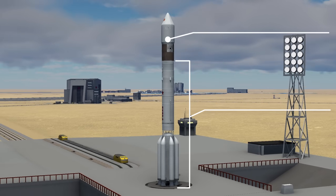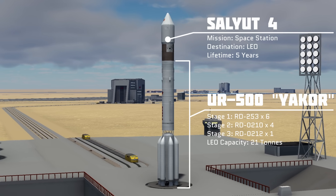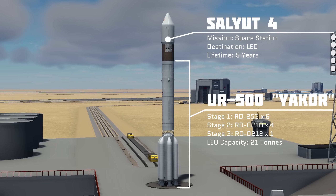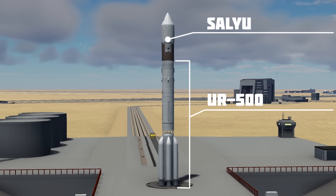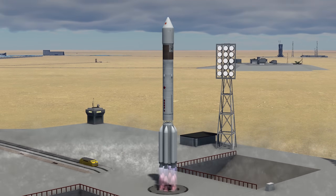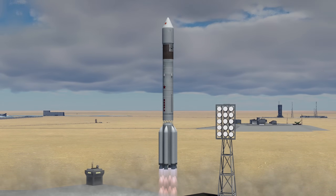In the meantime we're launching ourselves a new space station, although this one is a little different. This is a civilian space station akin to Salyut 1, though hopefully this time it will actually work and be able to sustain a crew long enough that we can finally complete that first space station contract.